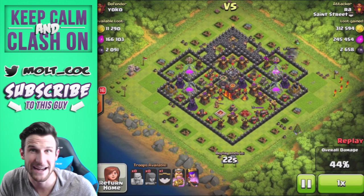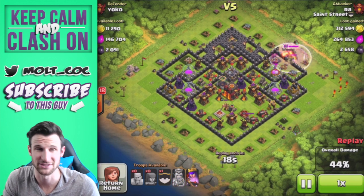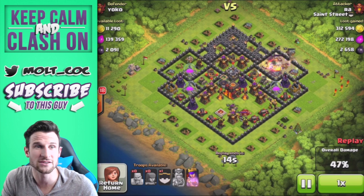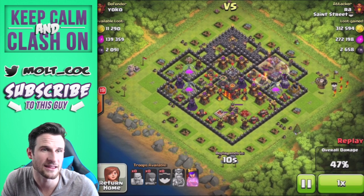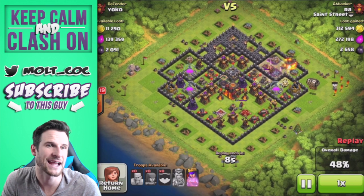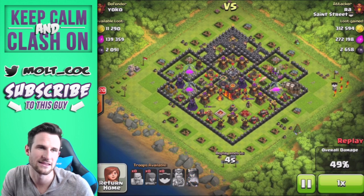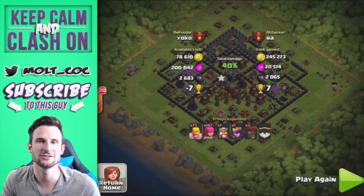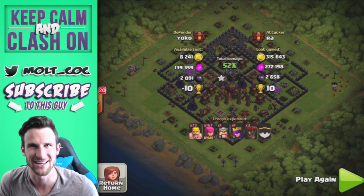He's got to get those heroes in there to help take out the rest of those percentages. Especially up in champs where Raw is, you get 180,000 loot bonus so you don't want to miss out - you've got to get that 50%. It's funny because you go for trophies as well when you farm just so you can get that gnarly loot bonus. There goes the clan castle, the king is down, the queen activates her ability, and they are about to get that 50% and that loot bonus. Thanks so much for watching, leave a like, and keep calm and clash on!